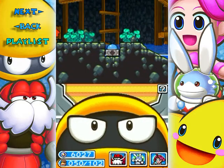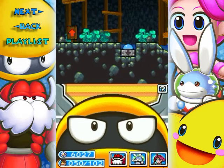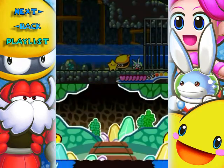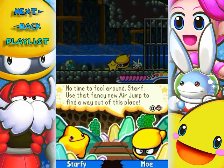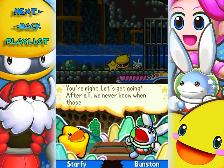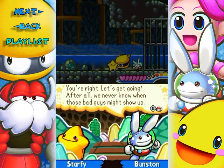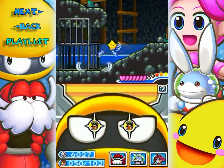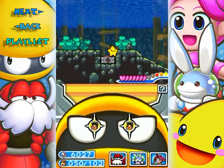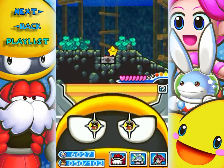And now there's the water switch. Now I remember. What do you guys have to say about this now? No time to fool around, Starf. Use that fancy new air jump to find a way out of this place. You're right. Let's get going. After all, we never know when those bad guys might show up. True. We have all the time in the world. Although, for the sake of YouTube videos, I probably should hurry this up.